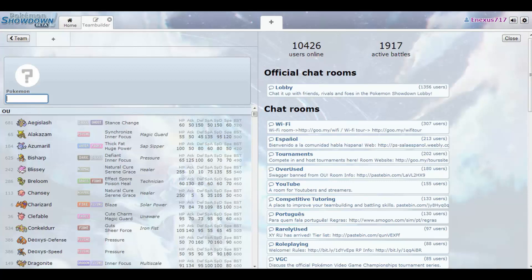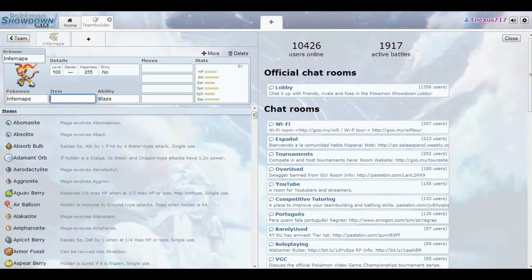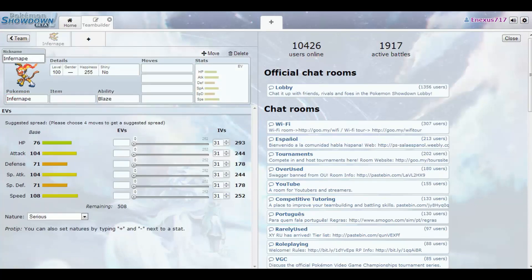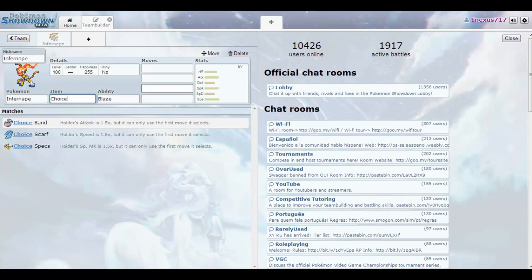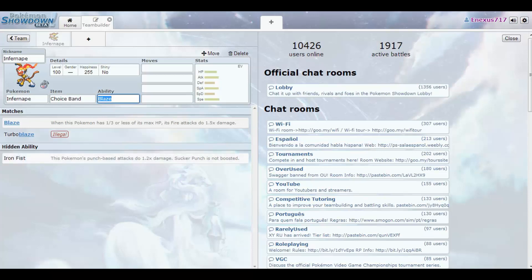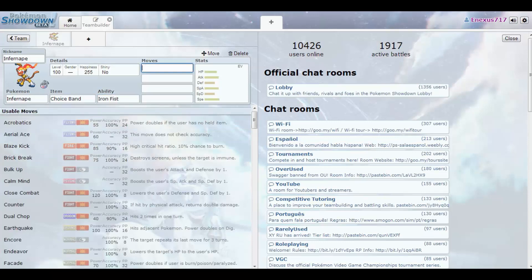There are three different types of Pokemon I like to use. The first is called sweepers - there's physical sweepers and special sweepers. I prefer physical sweepers because they usually have attacks such as Close Combat or Flare Blitz that do high damage output, though they do have negative consequences. The one I like to use is Infernape. For the item, we want Infernape to do as much output damage as possible, so we're going to use the Choice Band - the holder's Attack is 1.5 times, but we can only use the first move selected.